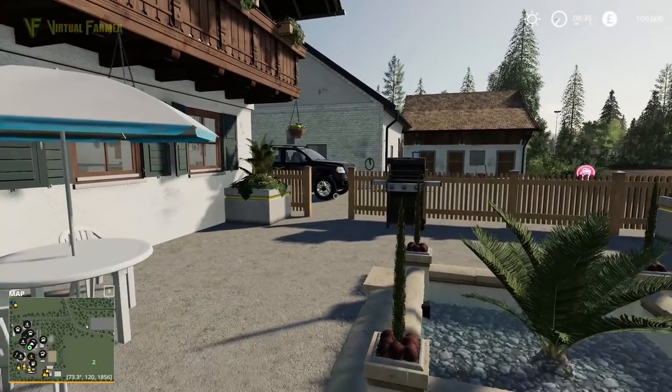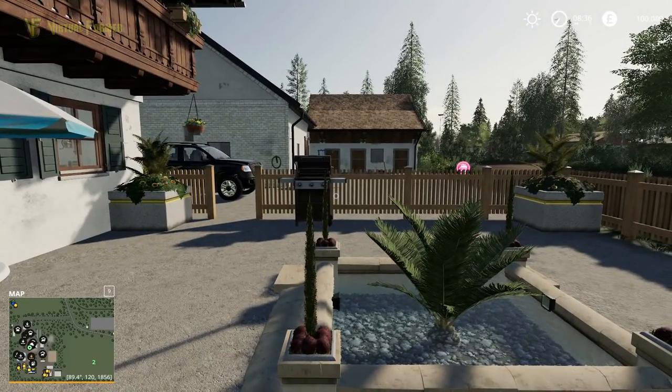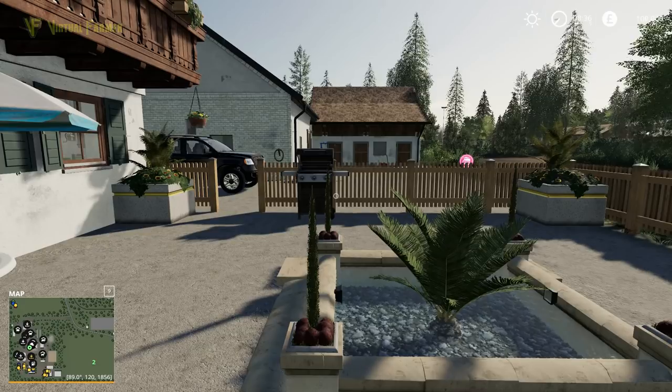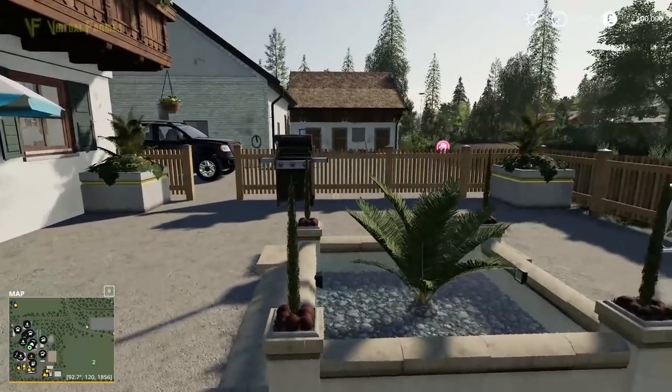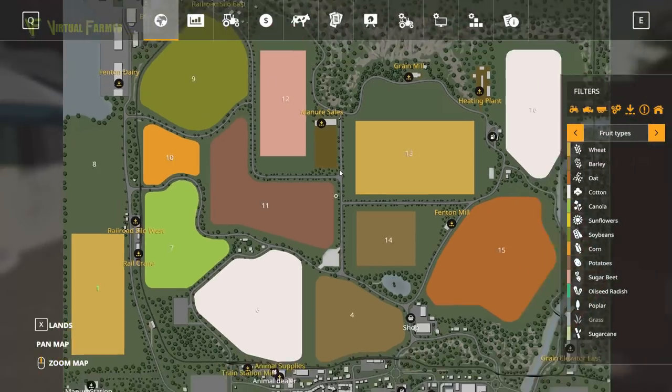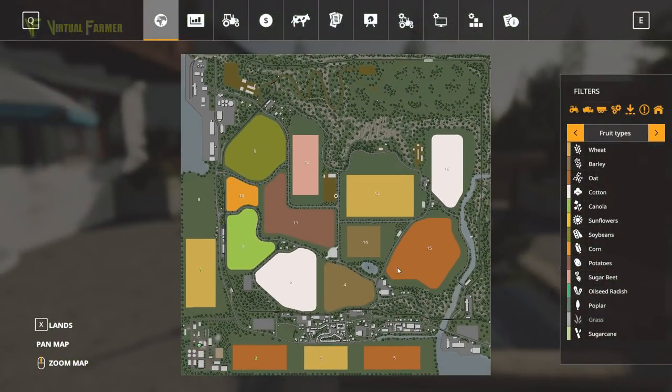As always with my first looks, I have only gone as far as adding myself a vehicle into the map and then getting it back here. So that's all I've seen of the map, and we're going to have a drive around and see what's on offer. The first thing that struck me, having seen the map overview, is that this is a very familiar map layout. While there have been some massive changes to the bottom and side of the map, you can see in the general layout that this is based on Felsbrunn.